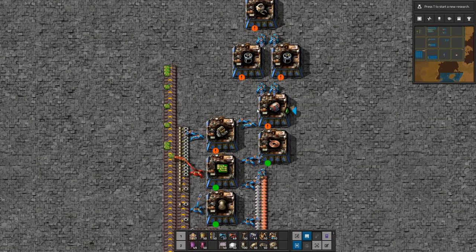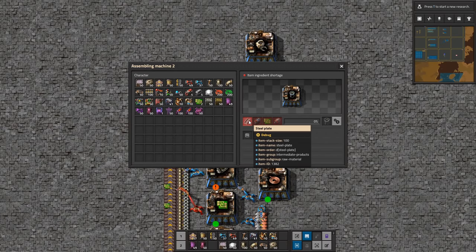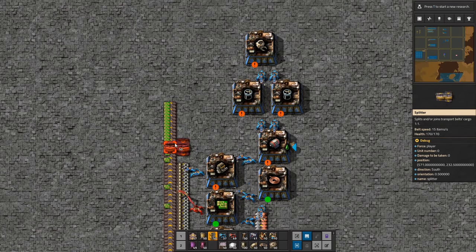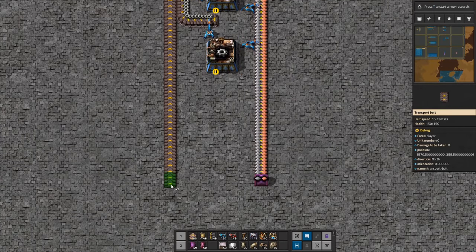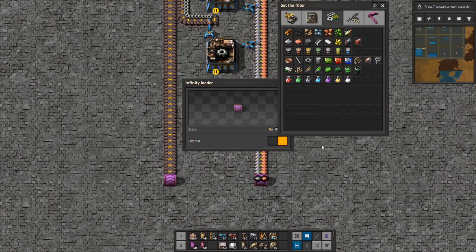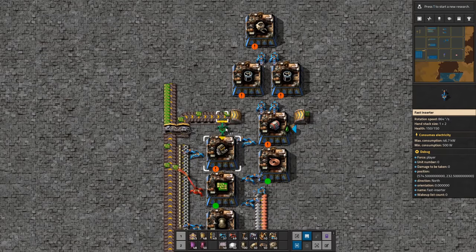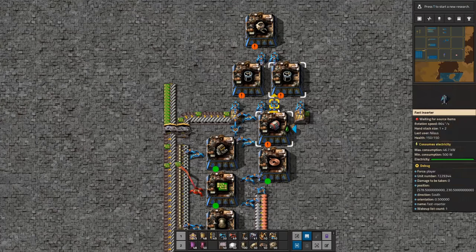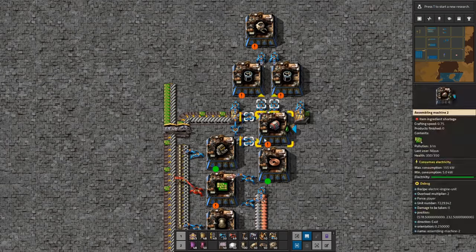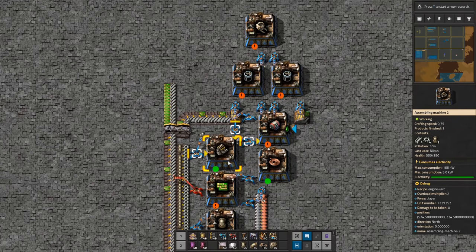That needs to go in here, and I also need to get some steel — this one needs steel and this one too. So I'm going to route only steel on one side, on the inside, because the green circuits are coming out on the other side. Now I can get the steel inbound here and here. This one should be getting some greens and filling up. You're getting steel, you're getting steel — we're not getting engines yet, but we should be as soon as this is done. Already starting to take shape.